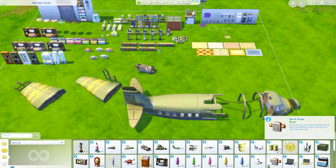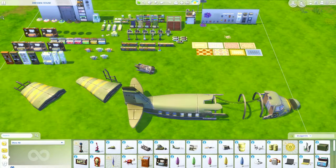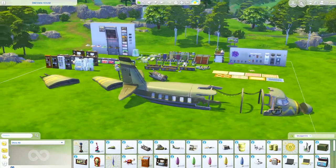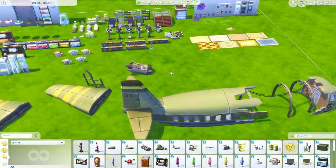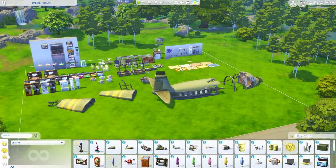I think that's it — I have gone over everything I can possibly go over in buy mode. And I have to say I'm really excited. There's not a lot of stuff for like everyday houses, but there is stuff here that can be used for so many cool things. I am just totally psyched about this. And now I have to go figure out what I want to do with it. Coming up next in this series is actually going to be me figuring out how to play StrangerVille and do the storyline. So make sure you stay tuned for that.